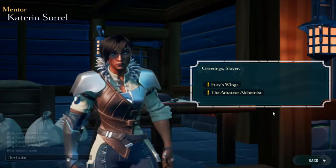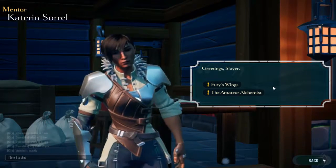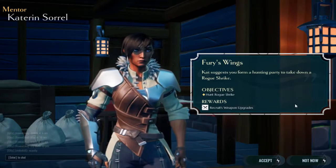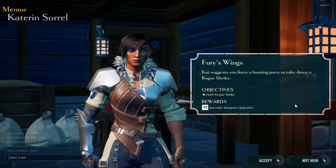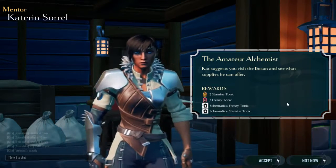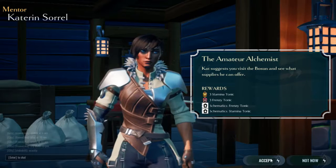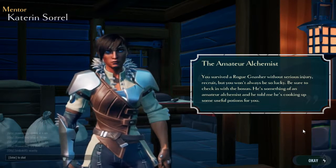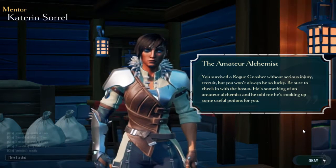I have two options: the Amateur Alchemist or Fury's Wings. I guess I should go Fury's Wings. Cat suggests you form a hunting party to take down the rogue strike. What if I don't wanna do that one? The Amateur Alchemist — Cat suggests you visit the boson and see what supplies you can offer. Yeah, I can do that. You survived a rogue gnasher without serious injury, recruit, but you won't always be so lucky. Be sure to check in with the boson — he's cooking up some useful potions for you.